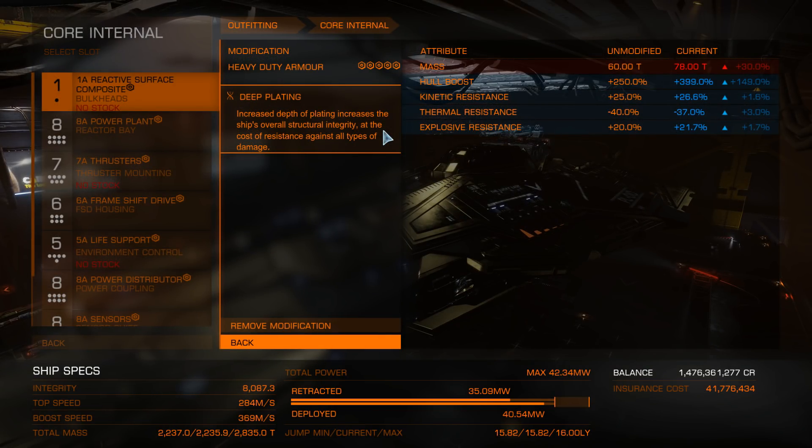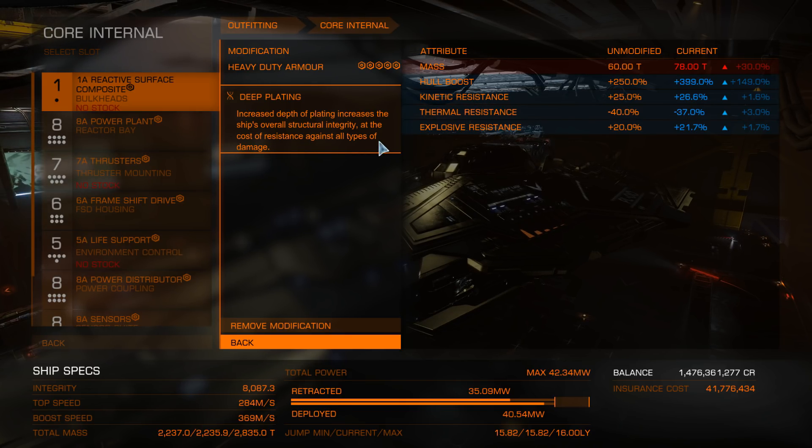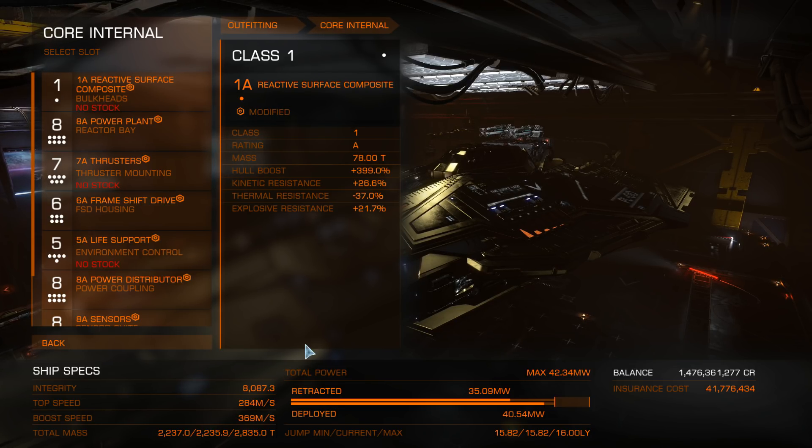With the optionals, we have hull reinforcement modules which really do balance out the resistances across the board. As you can see, the integrity of the hull is 8,087.3 — that's pretty nice. It works out alright, but obviously without module reinforcements you're in trouble.